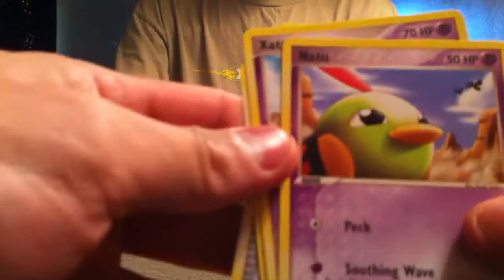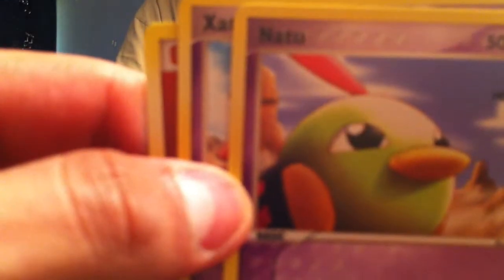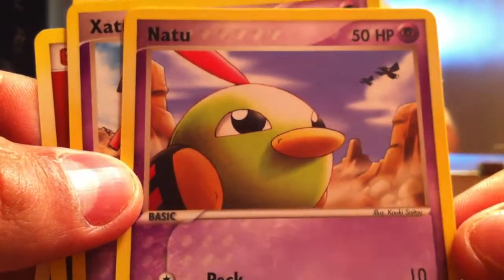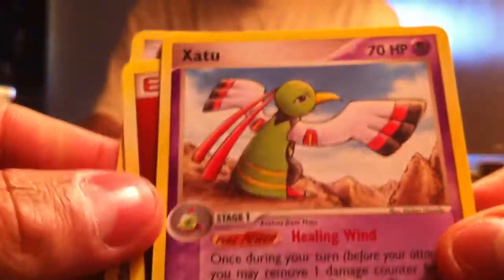So we have four cards: some Natu, Focus, Natu, Satu, Fire Energy, and Live Herb. The back of the pack is an EX Legend Makers.